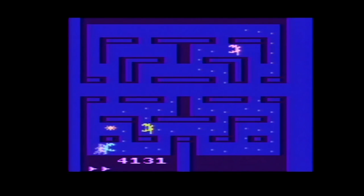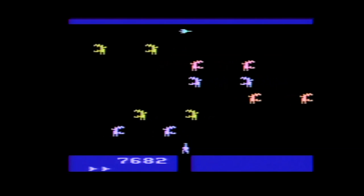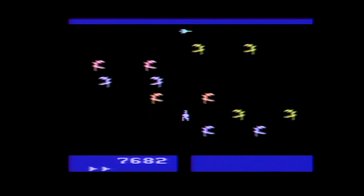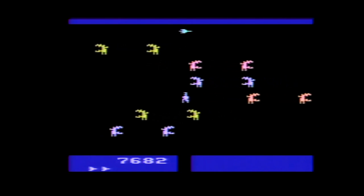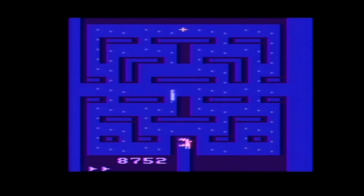In between rounds is a tough but fun bonus round where you have eight seconds to avoid being touched by the aliens and grab a prize at the top of the screen. You start the game with three humans in normal and expert modes, two humans in advanced mode, and six humans in practice mode. In the normal and practice game, you get a bonus human after you complete the second screen.